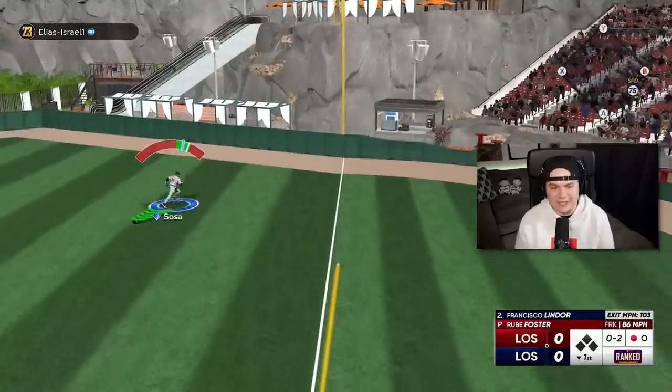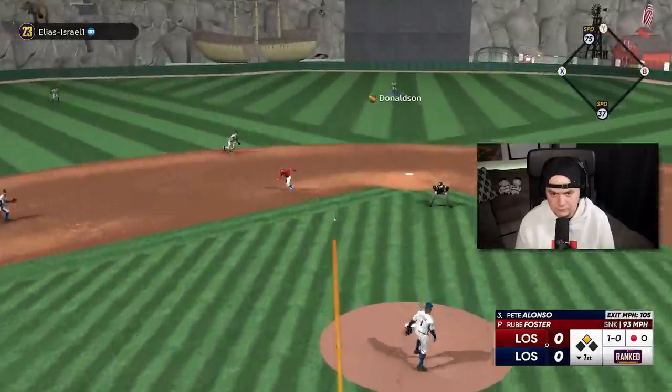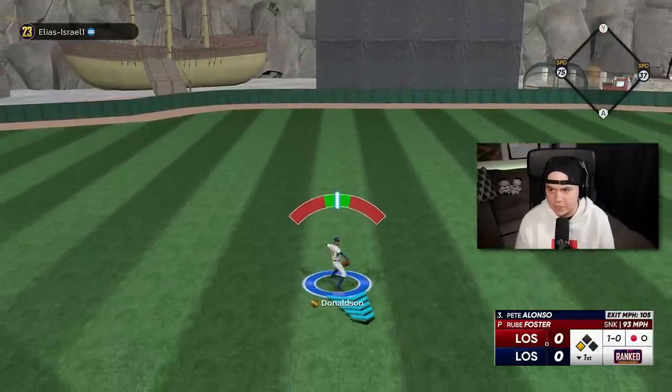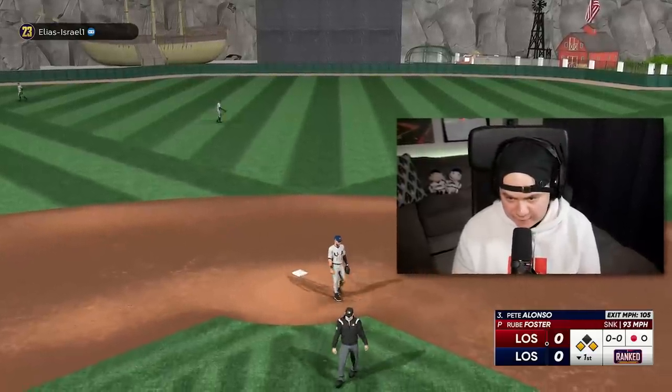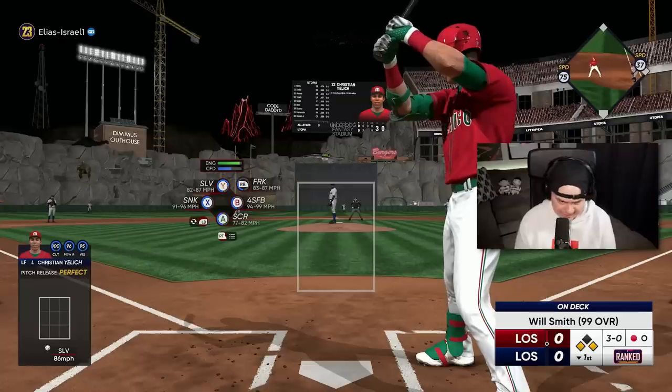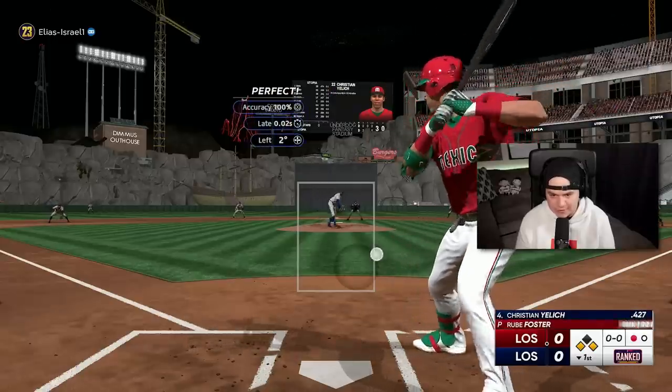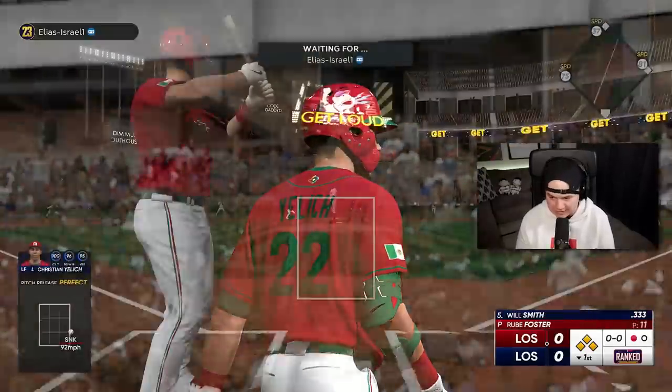That's a fair ball — that sucks. Let's see if Donaldson can make that throw home. He's not going home. Come on Rube, we got first and third — let's figure this out. This is not good — this guy is so locked in right now and so comfortable with each one of his hitters. That's a four-pitch walk to Yelly.